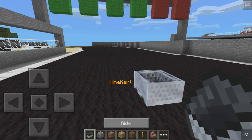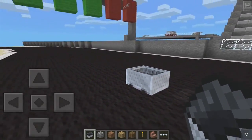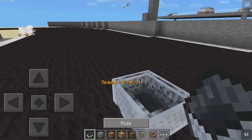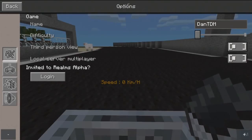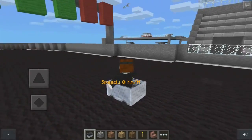It looks like a normal minecart but place it down and it's a little bit different — it's a minecart as in an actual go-kart kind of thing. If we press this button right here — wait a second, let's get out — there we go, it should say 'ride' as you can see. Its speed is blanked out as well. Press this ride button and you get to sit inside.